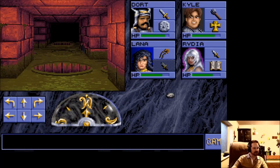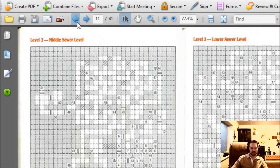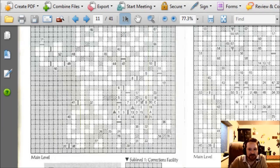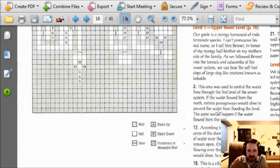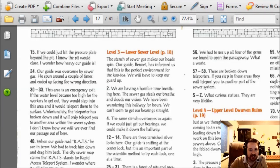I wonder if I can show you all the hint book while I look through it. We can see that we are currently in level 2 right there. It's probably hard to make out these notes, but we're right in this area. There are some notations — we went down there, we picked up a stone, we picked up rations, and there's a whole bunch of pit traps around this area. Those pit traps are probably corresponding with some of these holes down on one of these other areas of the map.